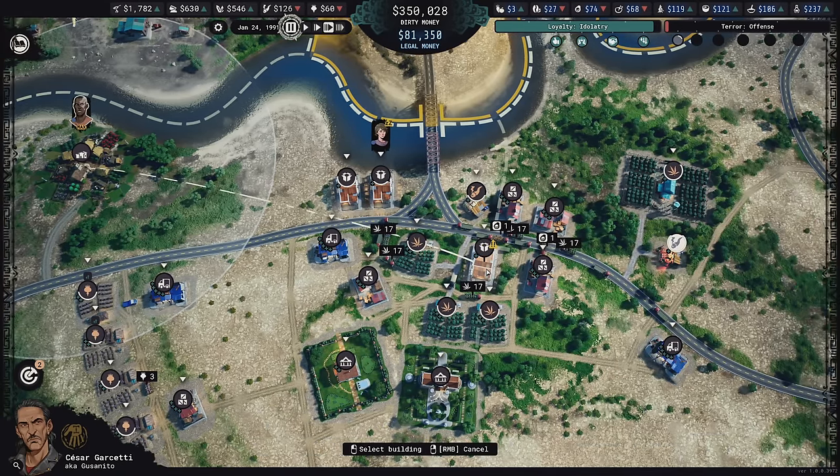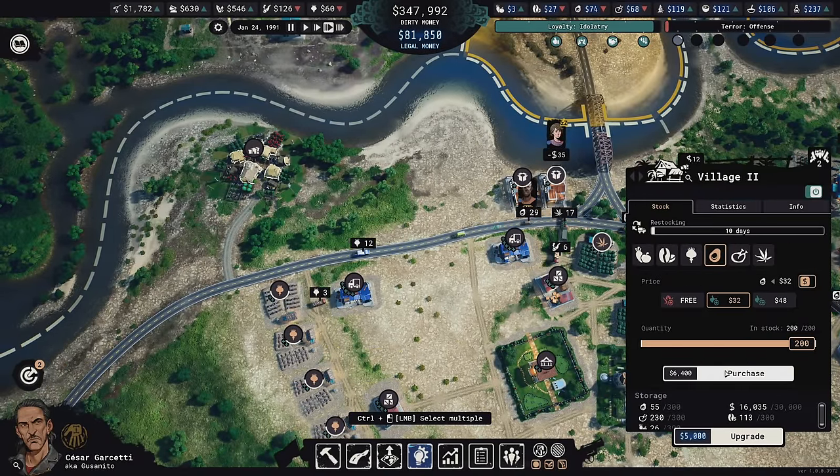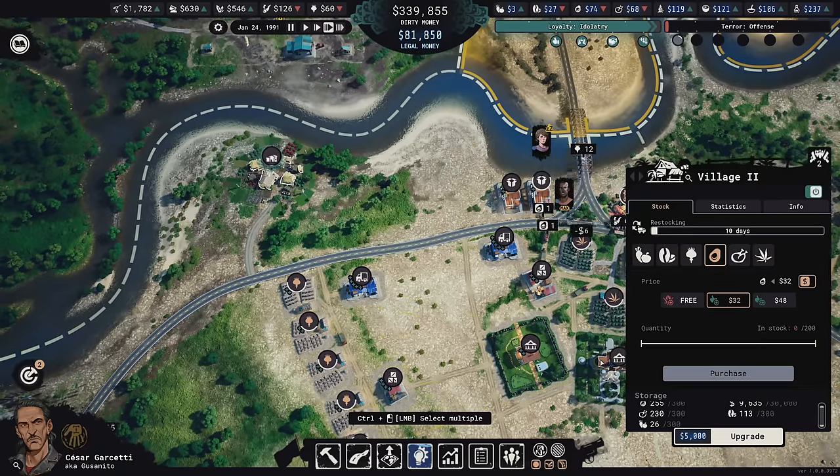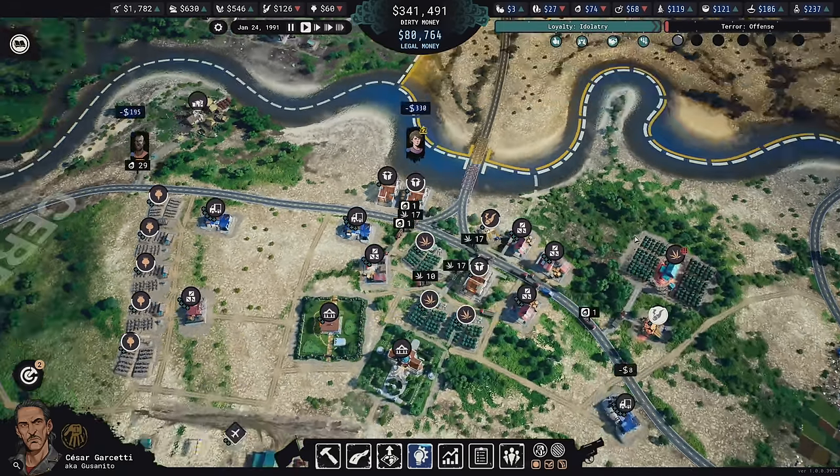We'll just have you distribute from the warehouse for a while. We can buy more avocados — we'll buy a bunch and have them brought to this warehouse on an ongoing basis until they're full.